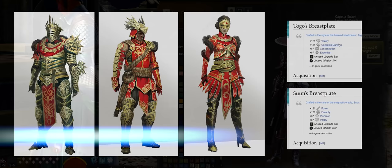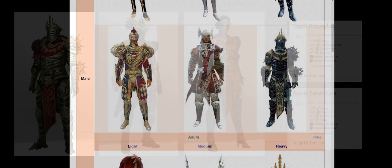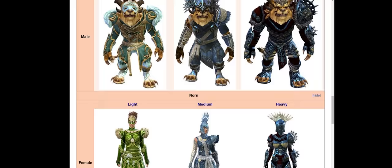There are new ascended stats added in End of Dragons here and here, but the visuals are the same as the old vanilla ascended gear, so they're getting a link down below and nothing else — sorry guys.